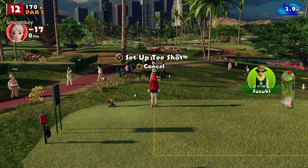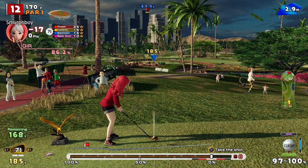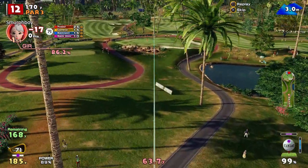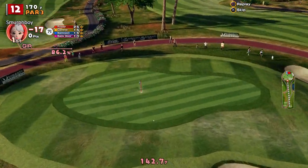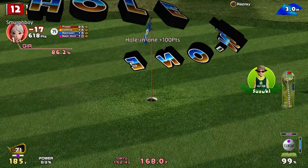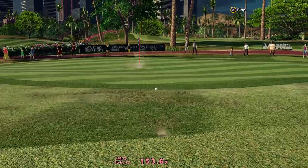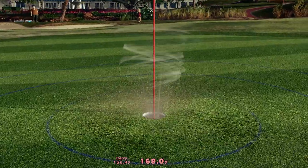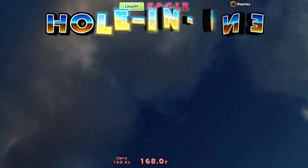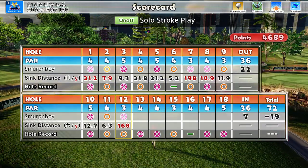Hole 12 is a par 3, at least a favourite on this course for sure. Got the topspin, kind of just land it — it usually just lands on the front edge and bounces in. Go on, in you go! Second hole in one of the round. Yeah, it was a good read on the wind as well. Gets us to 19 under and again it's faster than our pace.